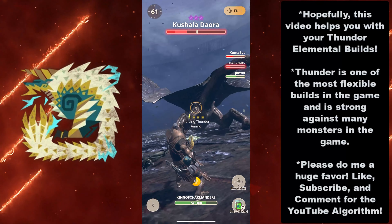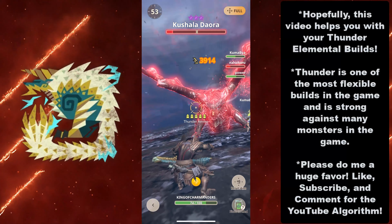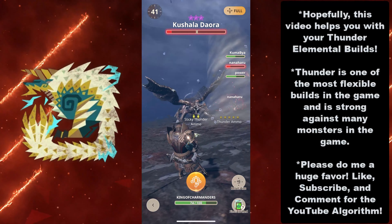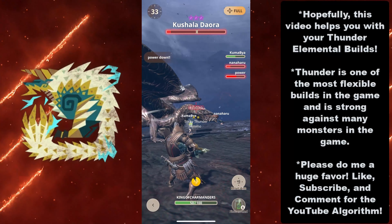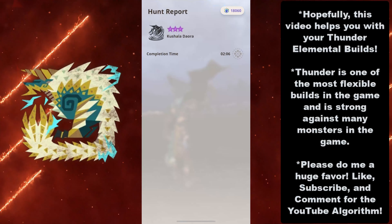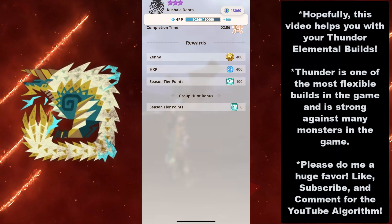Hopefully this video helps you with your Thunder Elemental builds for Dancing in the Tempest. Thunder is one of the most flexible builds in the game and is strong against many monsters — there are a lot of monsters weak to Thunder, and there will be more in the future. Mizutsune is coming up and it's going to be weak to Thunder, so you have a lot of options. As all the data evidence presented shows, if you make minimal adjustments to your Thunder build, it's not going to affect it too much — so it's really up to you. Please like, subscribe, and comment for the YouTube algorithm. Good luck on your grinds, and I will see y'all on the next video.